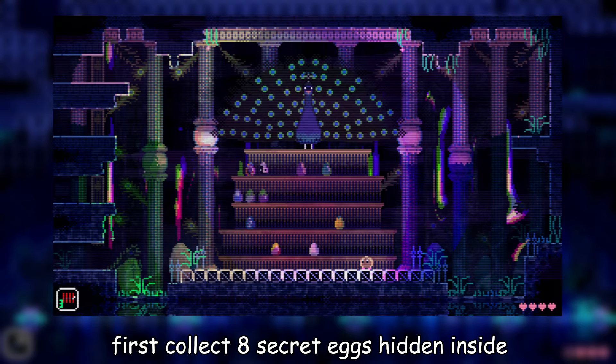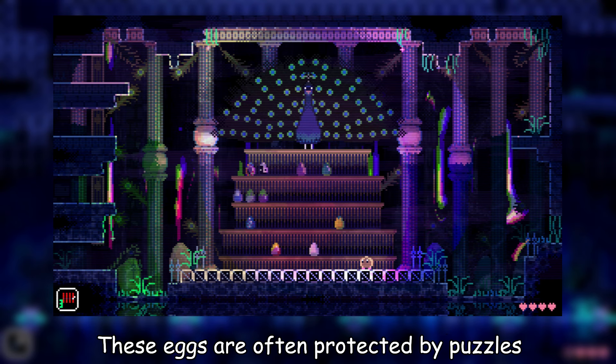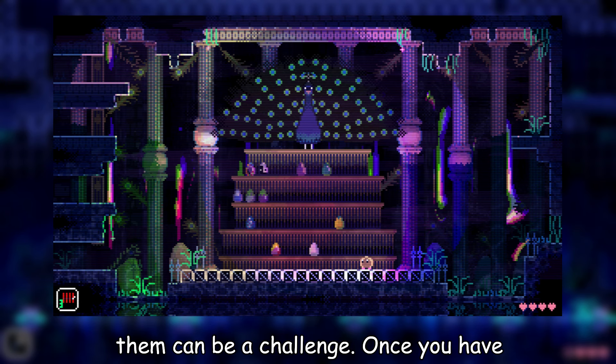To fast travel an animal well, you must first collect eight secret eggs hidden inside black chests throughout the game's map. These eggs are often protected by puzzles or hidden behind false walls, so finding them can be a challenge.